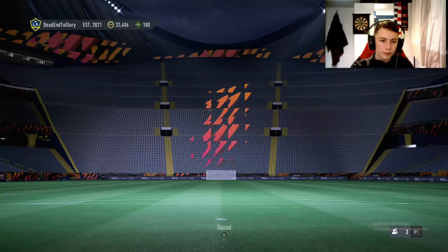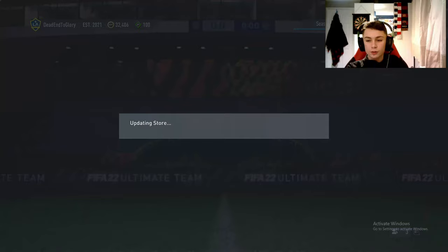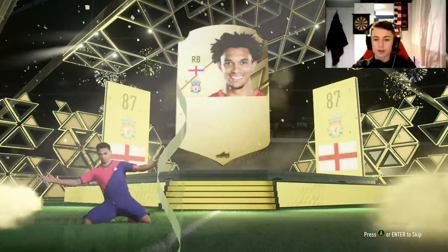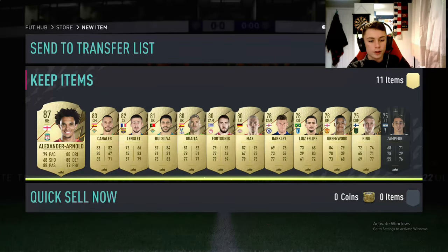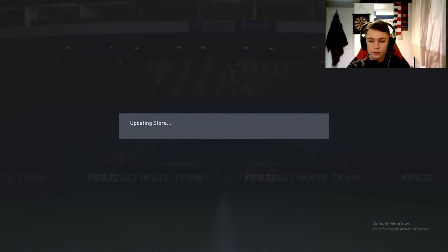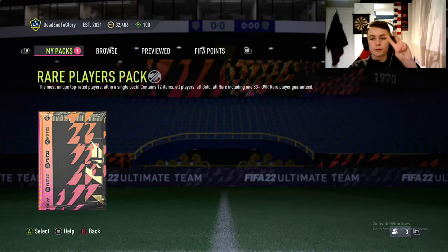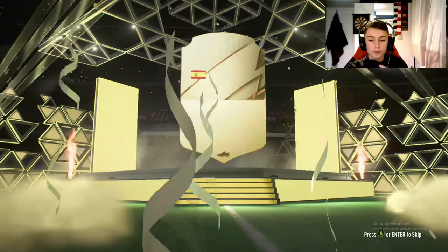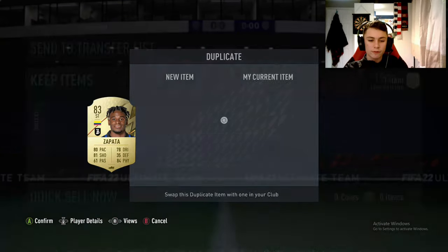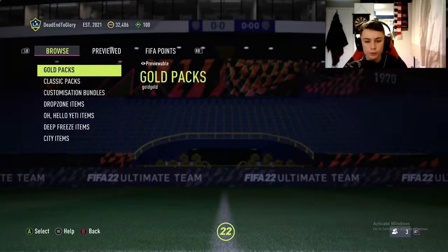That gives us 32,000 coins. 50k pack number one is open — we guarantee a board, can we get a walkout? It's only 86 plus, English right back — that would be Trent — and it is! Very very good fodder for an SBC. 50k pack number two before we jump into Foot Champs qualification — can we get Spanish sentiment? Please be Marcos Llorente — and it's Parejo. We also get Kessie and Cammavinga Ones to Watch, who has recently been upgraded.